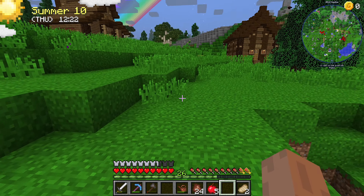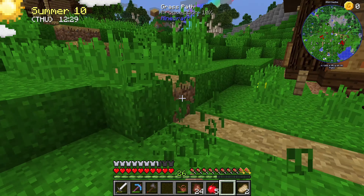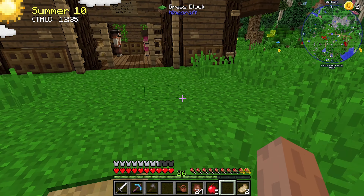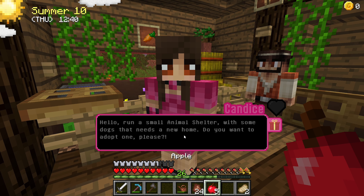Come through here - I don't have a shovel, I need to buy another shovel. I need to build a road out of there over to here, need to build some steps up to here, finish this road. Who do we have in here? We have Candace - hello Candace. Hello - runs a small animal shelter with some dogs that need a new home. Do you want to adopt one?